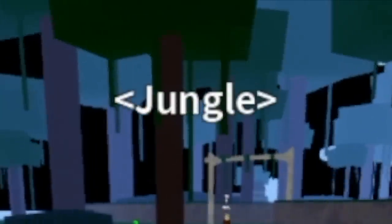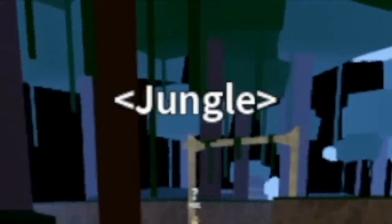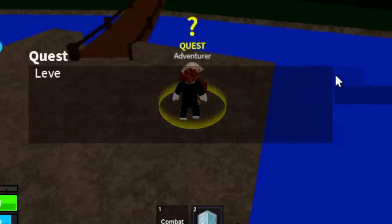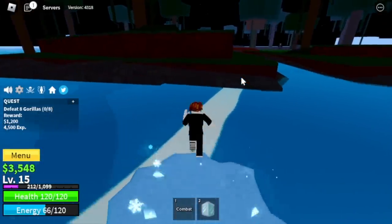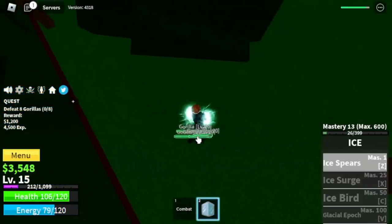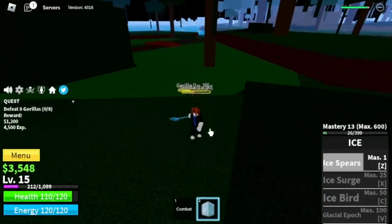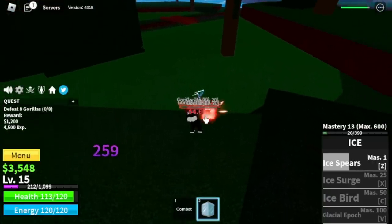So at level 15, we will go to the jungle, skip the monkeys, and go straight to the gorillas. One more thing — you can walk on water, I almost forgot to show that. With the gorillas, you can lure them, go to high ground, and use your left clicks. Very easy, right?